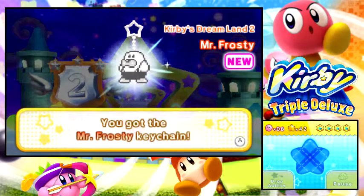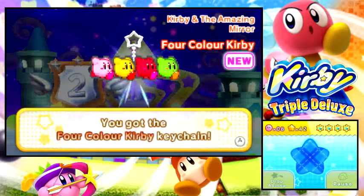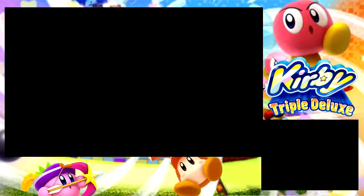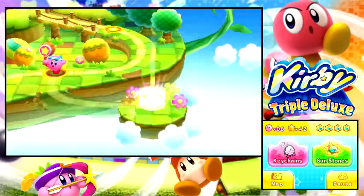That was in the background in one place where you had to cut down or burn down some grass — if you're actively burning down grass, you'll probably find that place. Anyway, now that we've finished the level, that was the only sunstone left in World 1.